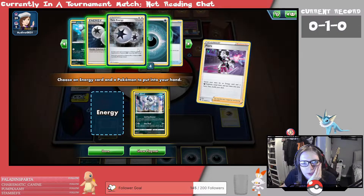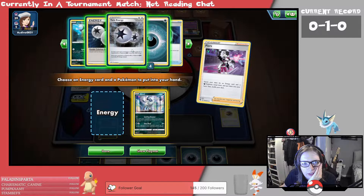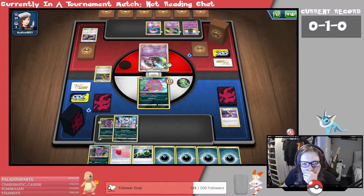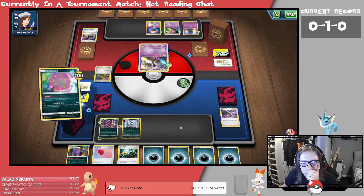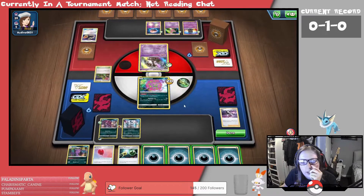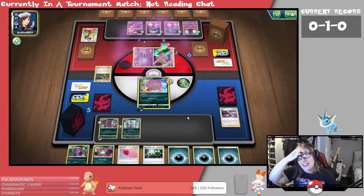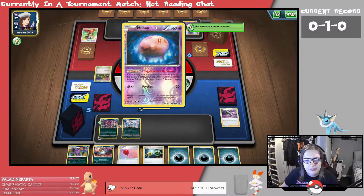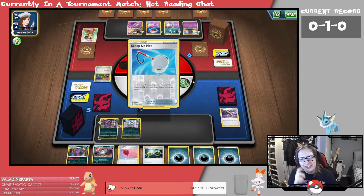Let's go for Absol and grab another Dark Energy — I know we've got some in hand but, you know. Get the Absol. We do Anguish Cry for 60, 70... plus that. They're not getting good luck with this coin flip — with the Moona. If it's Heads, my Pokémon is asleep, but if it's Tails, their Pokémon's asleep.